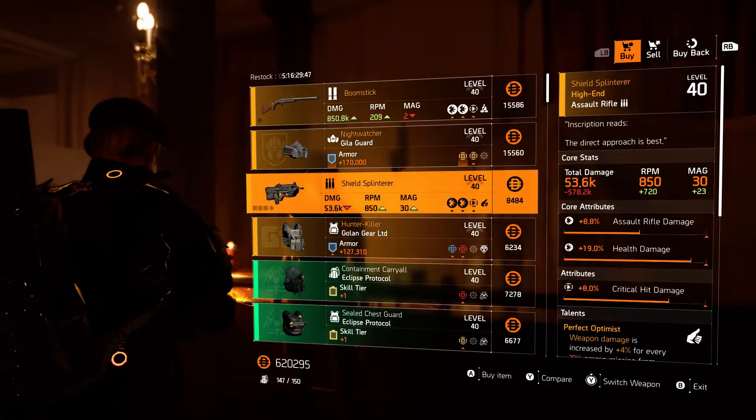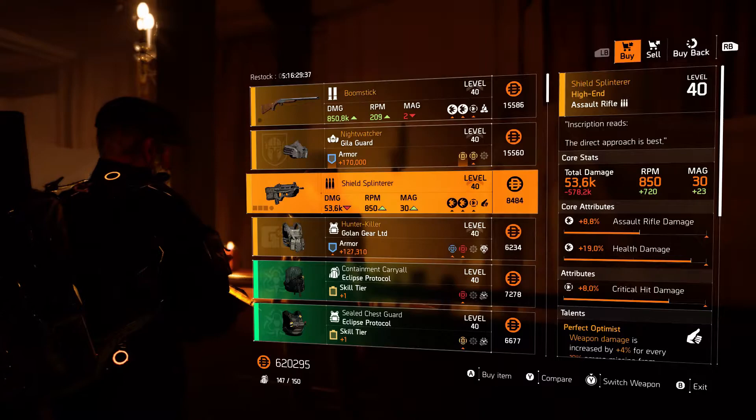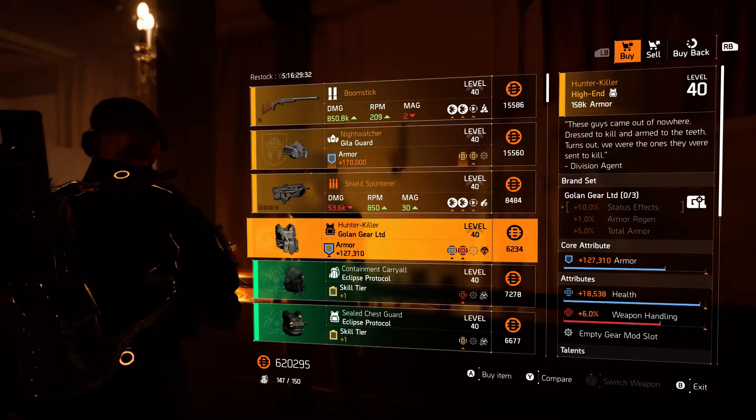Shield Splinter — the health damage is almost maxed out, it's got critical damage on it, and the rifle damage is only about 55 percent. Not bad, but we've seen better. That health damage is pretty high though.